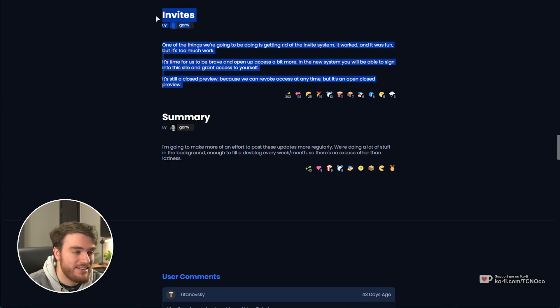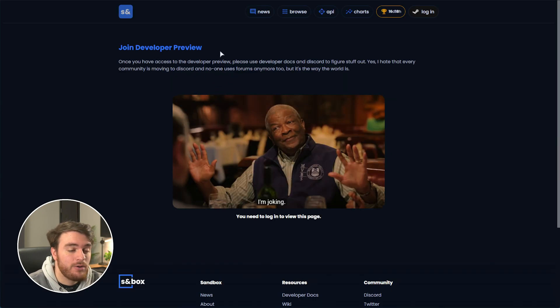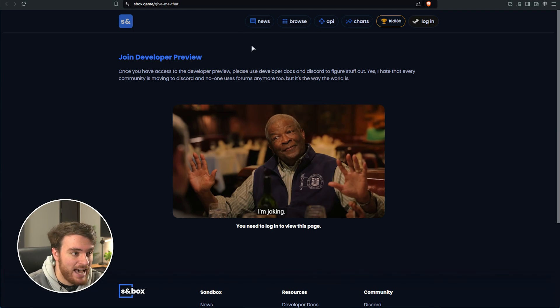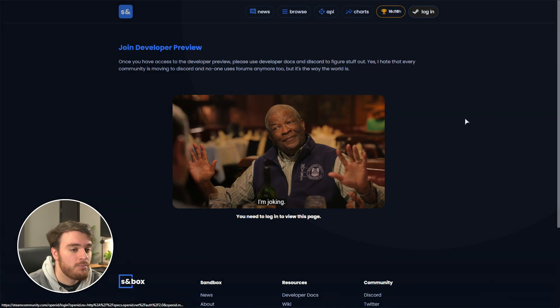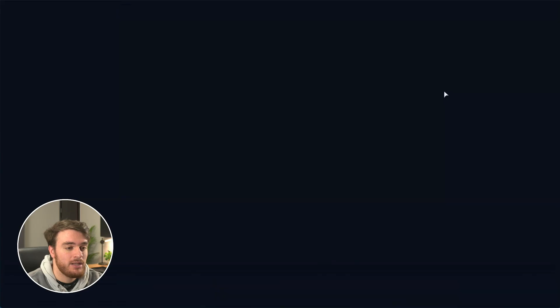In order to get access to Sandbox, all you need to do is head across to sbox.game/give-me-that. That's it. You'll find a link to this in the description down below. When you get here, all you need to do is log in in the top right, which will take you across to the Steam login page.